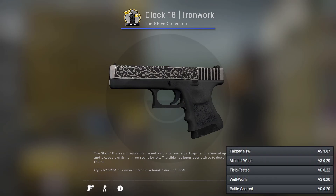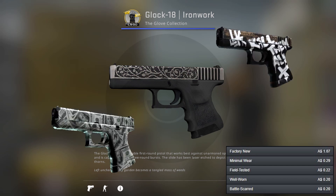For our first weapon, the Glock, we've got the Ironwork which is one of our cheap options. It's got a silver design with simple patterns. If you've got more money and want a better option, we've got the Franklin and the Wasteland Rebel which are more edging towards white if you prefer that.